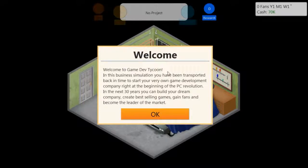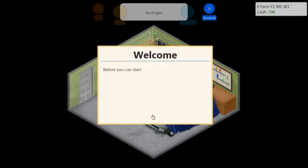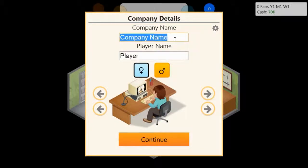Welcome to Gamedev Tycoon. In this business simulation you have been transported back in time to start your very own game development company right at the beginning of the PC revolution. In the next 30 years you can build your dream company, create bestseller games, gain fans, and become the leader of the market. We'll go ahead and try to do that. Before you can start your adventure you have to give your upcoming company a name. We'll call it Hawkeye Studios and call the character Nathan Hawk.